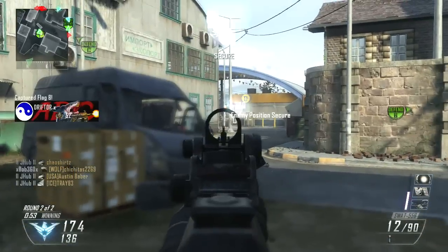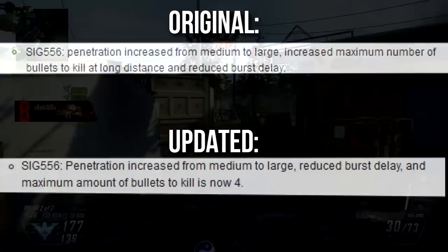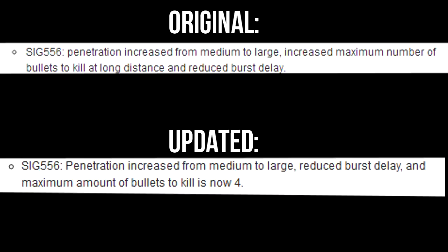One of the more interesting buffs was on the SWAT 556. Yesterday morning I was almost going to upload my episode when the gun got patched, so I redid a large portion of that episode. In that episode I talked about fewer shots to kill at range, and people were confused because the patch notes said bullets to kill at long range was reduced to four. Thankfully I had a screenshot — the original patch notes said the 'SIG 556' had its maximum bullets to kill at long range increased. Not long after my video came out, the patch page was updated to say maximum bullets to kill is now four.